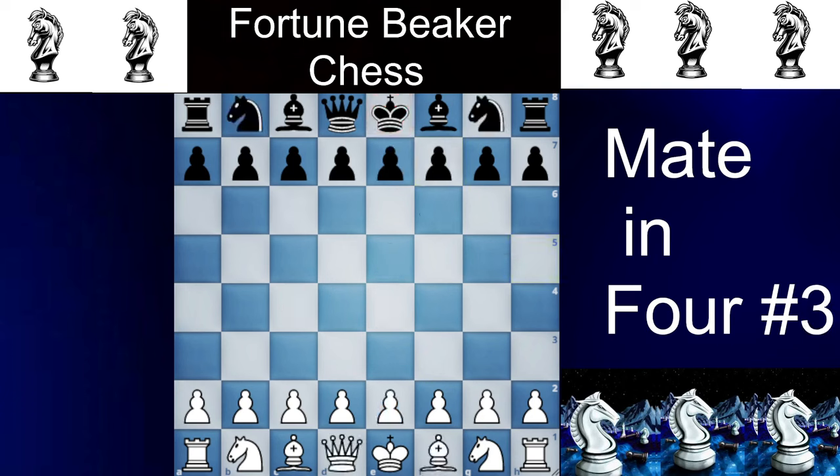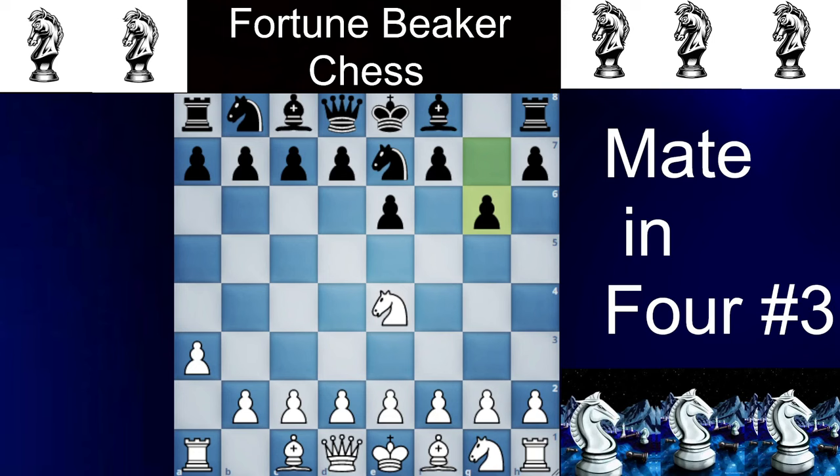Now for number 3 to happen your opponent has to be a little bit drunk. We open with Nc3 and the opponent plays e6 here. And now we will play Nxe4 and the opponent plays Nxe7. And now we will play a waiting move with a3. And now if the opponent plays g6, just Nf6 is checkmate, and if the opponent plays c6, just Nd6 is checkmate.